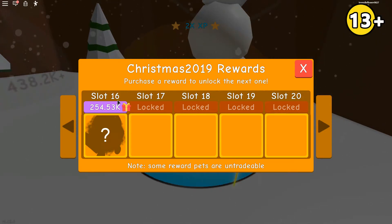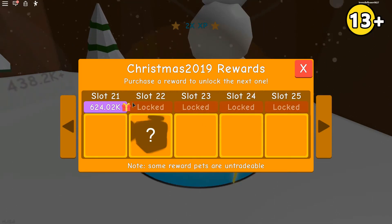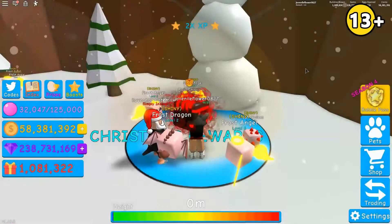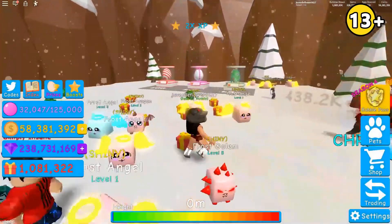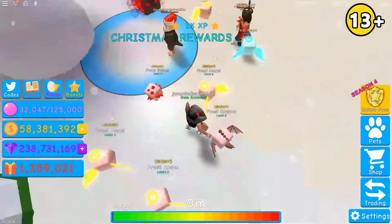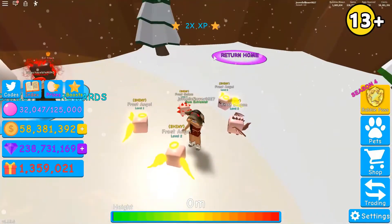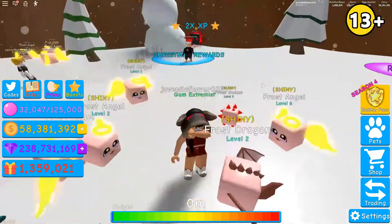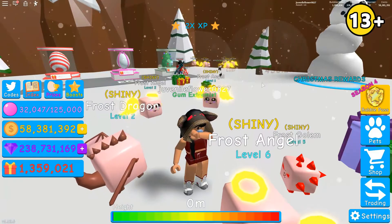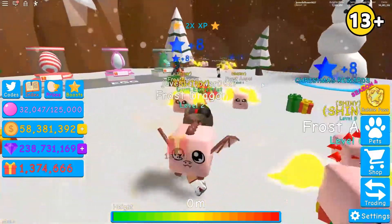I got this really cool pet — some slots don't give you pets but some do. Now I have to collect more gifts to unlock more slots. That's pretty much the new Christmas update in Bubblegum Simulator. So far I have some good pets! If you enjoyed this video and want to see more from us in the future, smash that like button and subscribe. That's the end of this video — we'll see you all in the next one, bye guys!